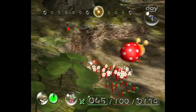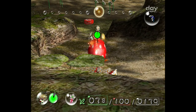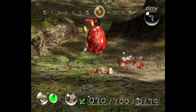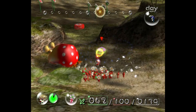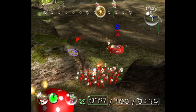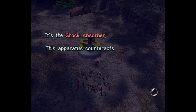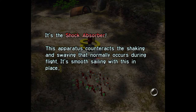Let's just get a position here and start throwing — do as much damage as possible before he shakes them off, and keep doing damage, so hopefully he doesn't get to eat me. That's a deathless Bulborb. When the Bulborb shakes Pikmin off, they do occasionally lose their flowers — which is very tragic, but it's fine. And it's the Shock Absorber. This apparatus counteracts the shaking and swaying that normally occurs during flight — smooth sailing with this in place.